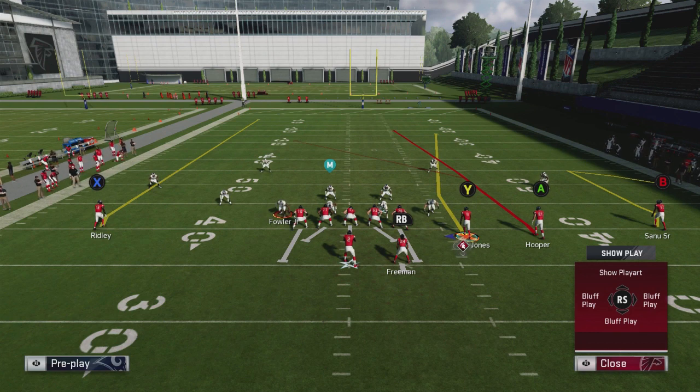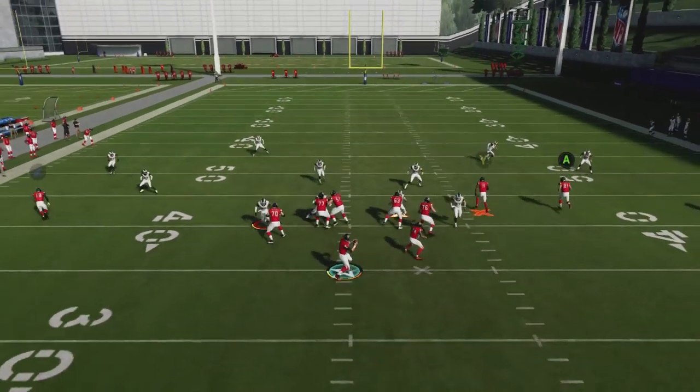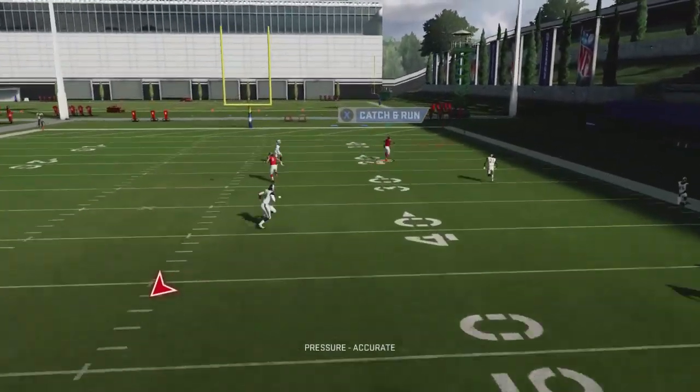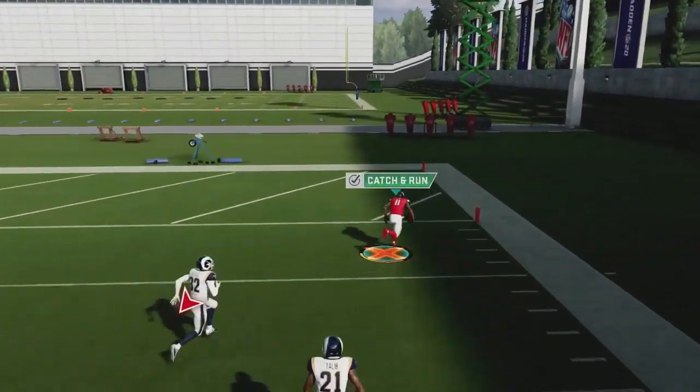To recap: move the Y over, put the B on a smart route comeback, block your running back, and make sure you're on the left hash mark. It's better if you have a good route runner in the Y spot, but it's not necessary. The Y runs that route, you throw the ball over the top, click on it, and use the RAC catch with the X button for the one-play score.